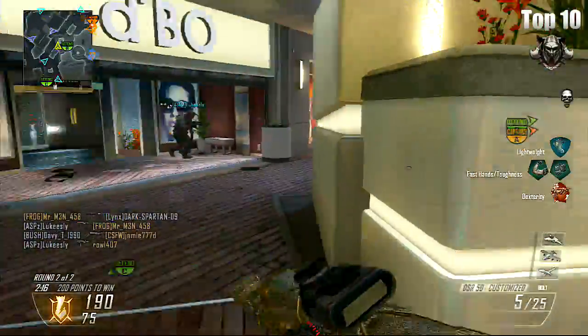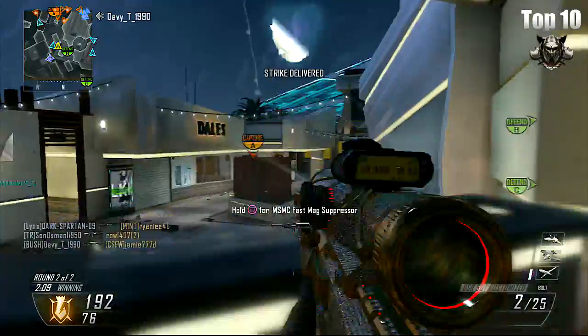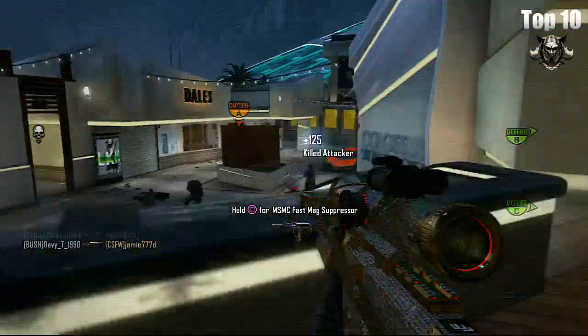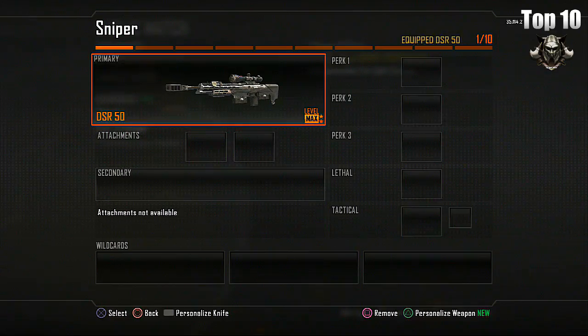To become a good sniper we need to take advantage of how good the snipers are at getting one hit kills. So in our class we'll be taking one of the best snipers but kitting the class out with everything we'll need to get a variety of kills. To start our build off we'll be taking the most damaging sniper rifle in Black Ops 2, which is the DSR 50.